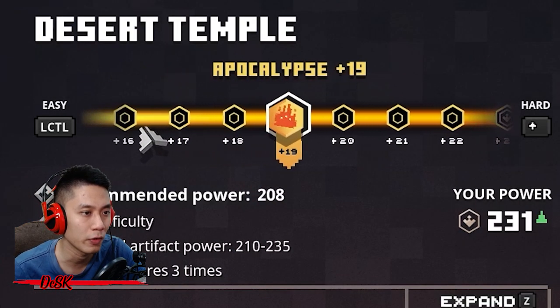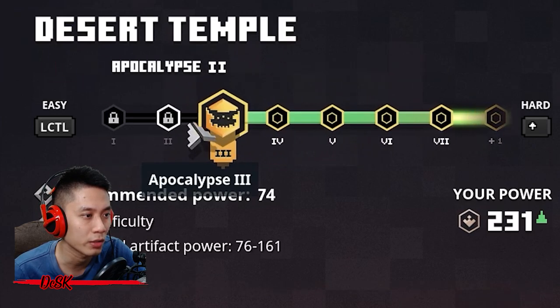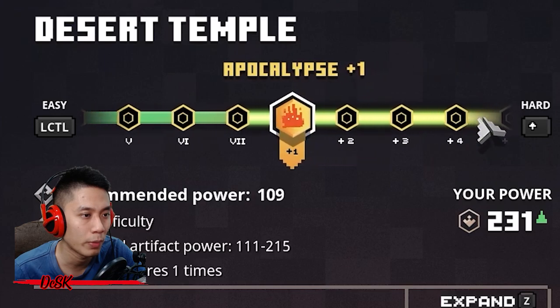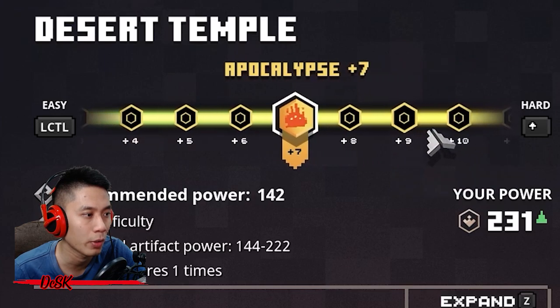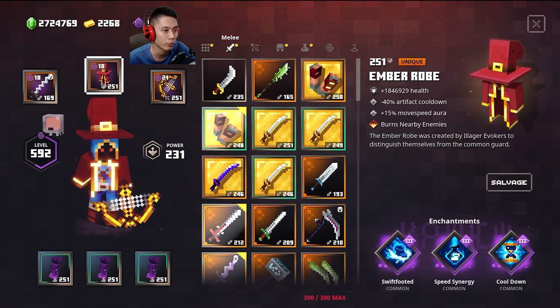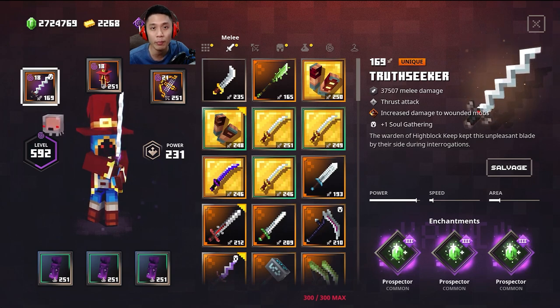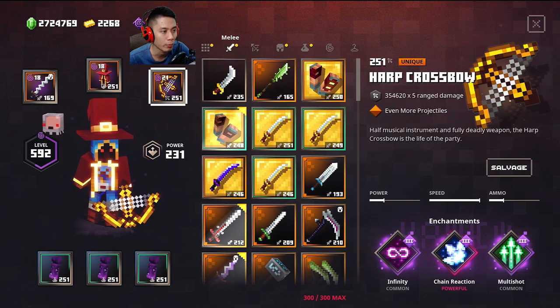To farm all these items faster, choose a difficulty where you can one-shot with your ranged weapon. If you're unsure, just select the easiest difficulty. If your power level is at 250, Apocalypse Plus 10 is a good choice. Equip armor and artifacts that increase movement speed, a melee weapon with Prospectus enchantment — not necessary but a bonus so you can earn emeralds while farming.